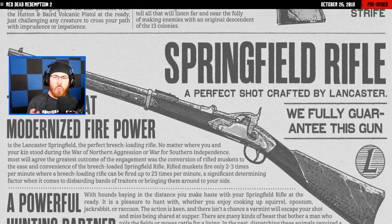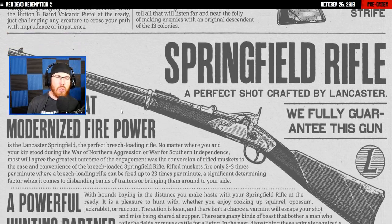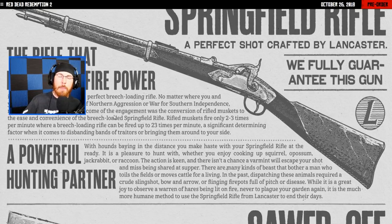Next up, we got the Springfield Rifle, which is still a rifle used today — the rifle that modernized firepower. It's crafted by Lancaster, which is really weird because Springfield is actually a real weapons company. What's great about the Springfield Rifle is that it's not a musket — this gun can shoot 23 times per minute, while rifled muskets fire only two to three times per minute. Once the breech-loading rifle became more popular, they got rid of the musket over time.